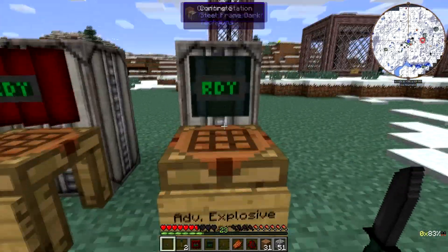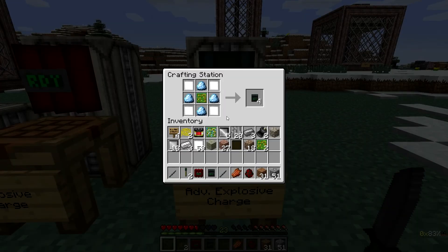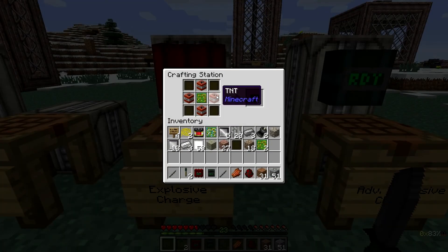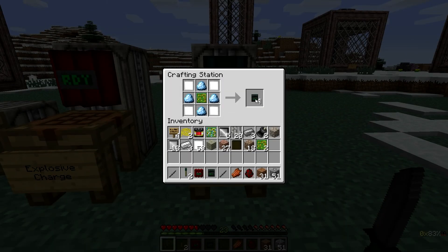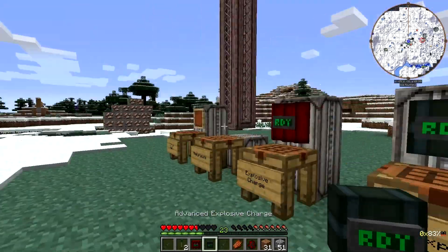Now we come to the advanced explosive charge. It's the same thing, really, except you make it with TGX — the advanced explosives in Tech Guns. You need four plastic sheets, four TGX, and a circuit board, and you get four advanced explosive charges. You get eight of the standard ones when you use TNT, so you get fewer advanced ones and you have to use TGX and plastic — it is more expensive. However, its power is much, much greater.